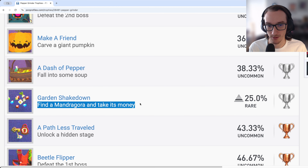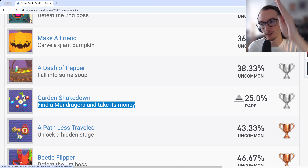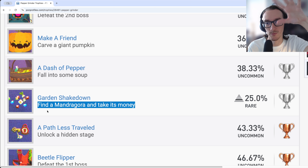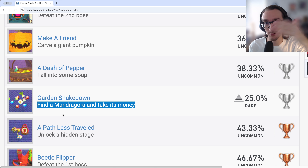Garden Shakedown requires finding a Mandragora and taking its money. As you naturally explore collecting skull coins, you'll see a turnip-looking creature buried in the ground. Drill into it and it'll pop out dropping a bunch of coins and treasure. You'll basically just get this naturally while collecting all the golden skull coins.